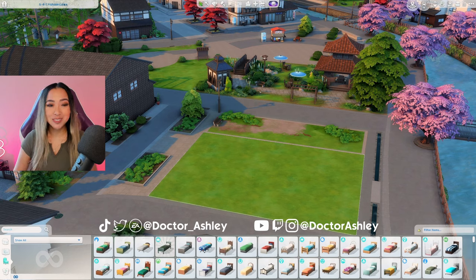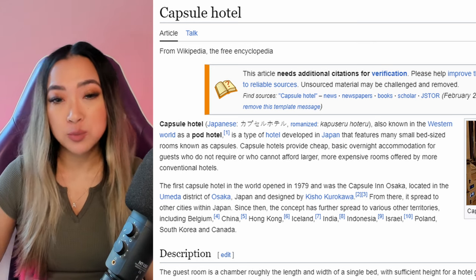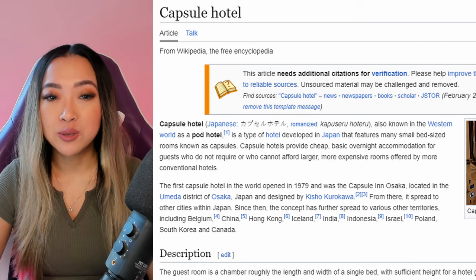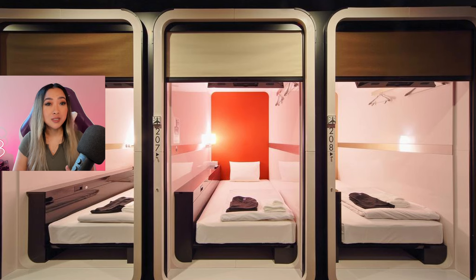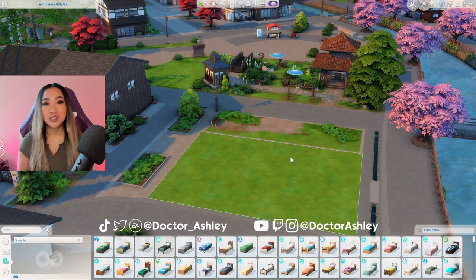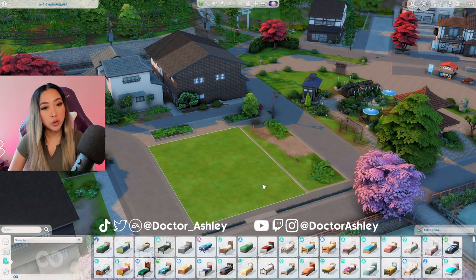Now if you don't know what a capsule hotel is, according to Wikipedia, they're also known in the western world as pod hotels. It's a type of hotel developed in Japan that features many small bed-sized rooms known as capsules. Capsule hotels provide cheap, basic overnight accommodation for guests who do not require or who cannot afford larger, more expensive rooms offered by more conventional hotels. Personally, I've never seen a pod hotel in North America before but I do know they're very popular in Japan. It used to be a starter home on this lot, so replacing it with another style of budget accommodation would be perfect.